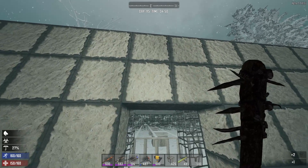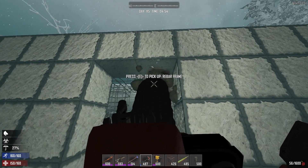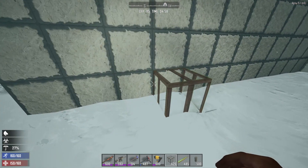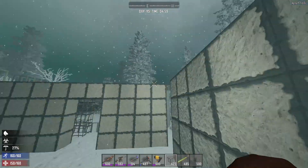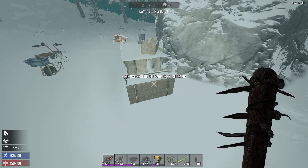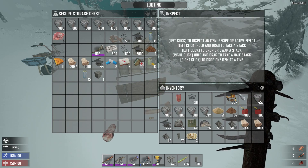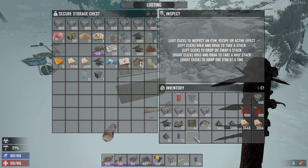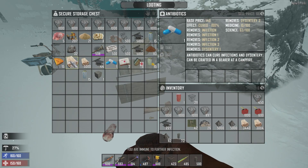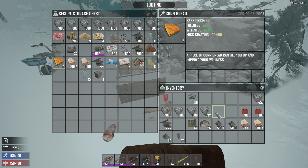We're gonna need to take this rebar out too. Hopefully that was not enough to draw some screamers. I need to build my way out of here, go over to the chest. I've been playing Empyrion lately and I keep hitting F to do certain things. I'll keep all of that.